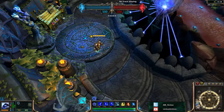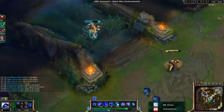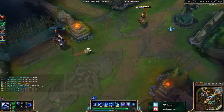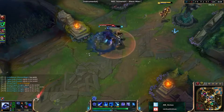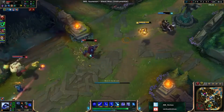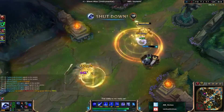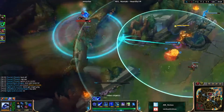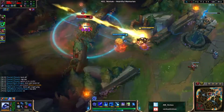In almost every situation, starting your combo with W is the best. It has the longest range and a good AoE, as well as a powerful slow if you land it in the center, so it can be used to set up your other abilities really well. If you're just poking, then sure, using Q is the best. But getting into the habit of not using Q first when doing a full ability rotation is actually really important to playing Xerath well.